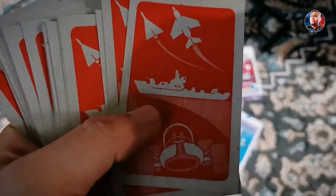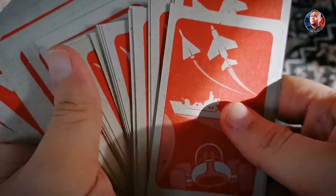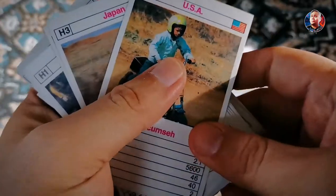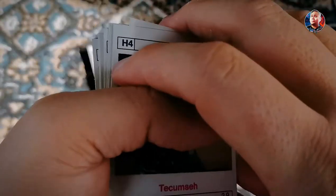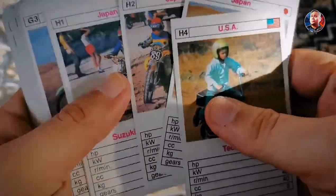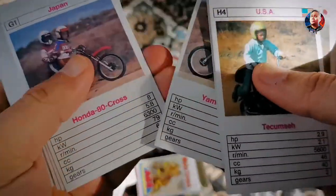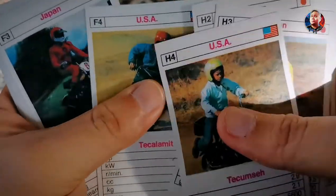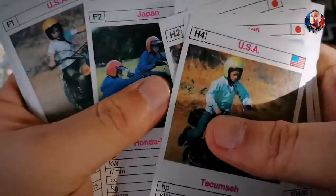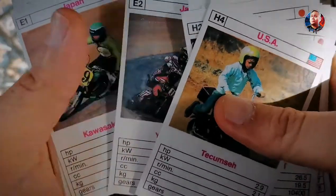We have lots of editions of this — we have sheep, vehicles, airplanes. So this is a motorcycle edition, so you have all sorts of famous motorcycles in our time. We have Honda, Suzuki, KTM, Yamaha, and Kawasaki.